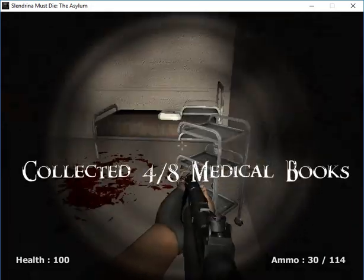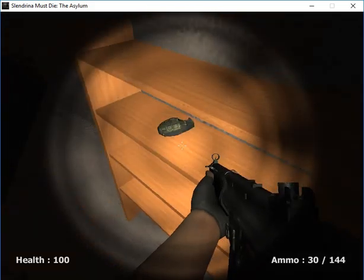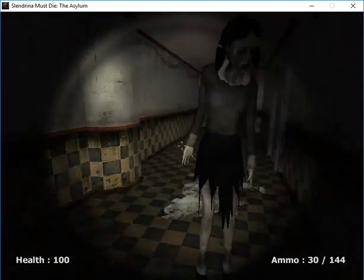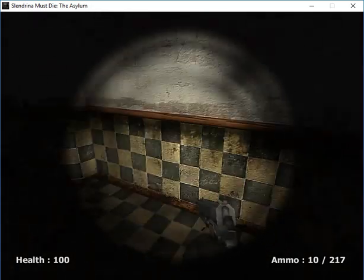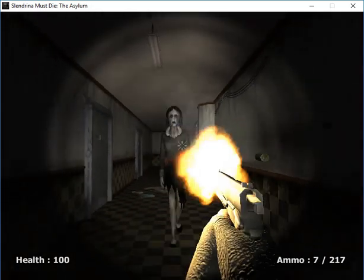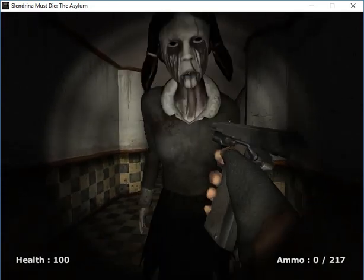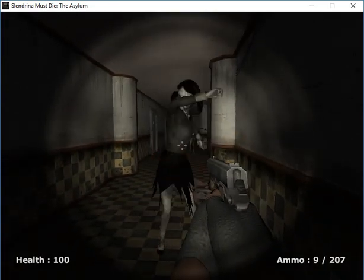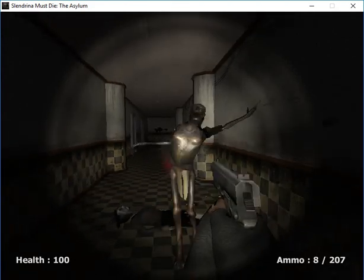Another old medical book hidden in a very, very good hiding spot. Here's a very good hiding spot there, Slendrina. Wait, where am I? Oh okay. I think I pressed D that time... actually I pressed A. That's why I went to the back.